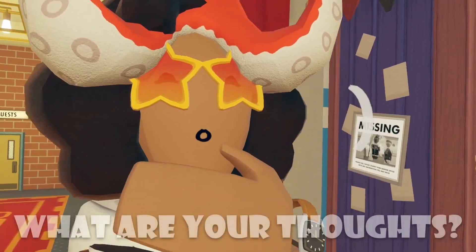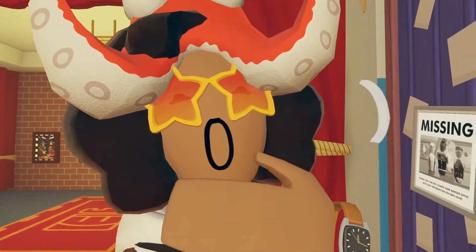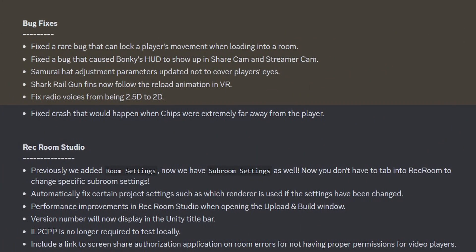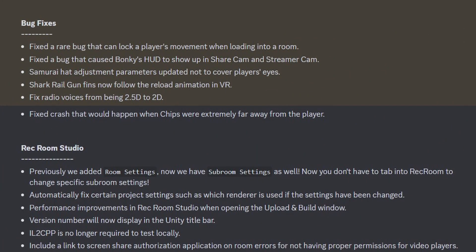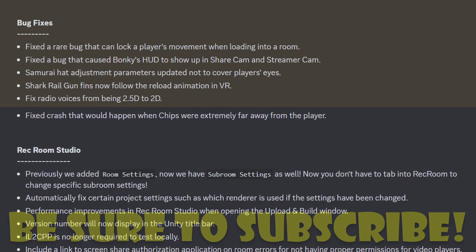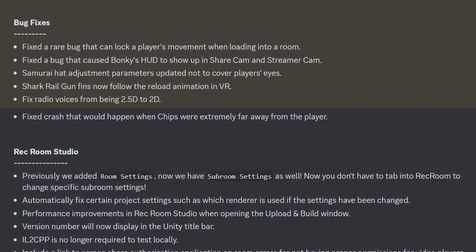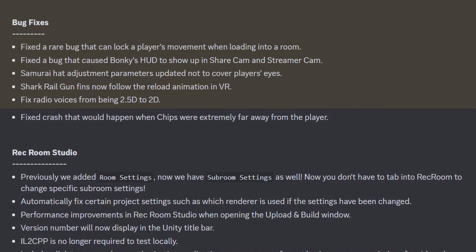For some reason, Rekroom decided to actually separate general improvements and bug fixes — it seems like there was a bit of both. They fixed a rare bug that would lock a player's movement when loading into a room, fixed a bug that caused Bonkies HUD to show up in sharecam and streamercam, and Samurai hat adjustment parameters were updated not to cover the player's eyes. The shark railgun fins now follow the reload animation in VR.